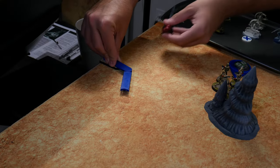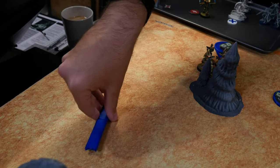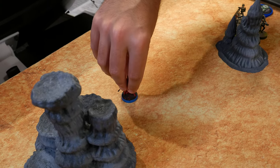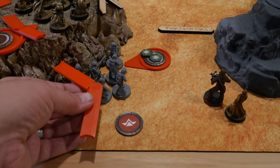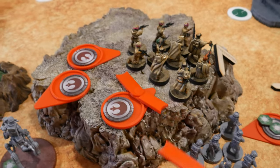We got some more Royal Magnus deployed there. I drew an HQ, so it's going to be Han. He's going to deploy here, and then with a second short move, go up on top of the hill there.